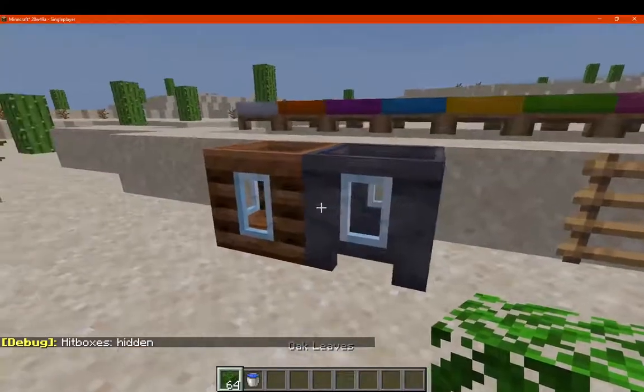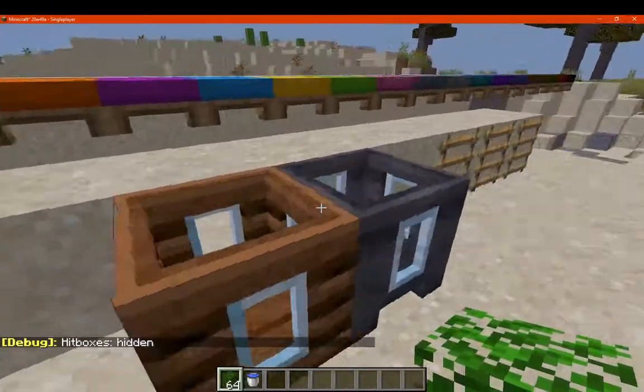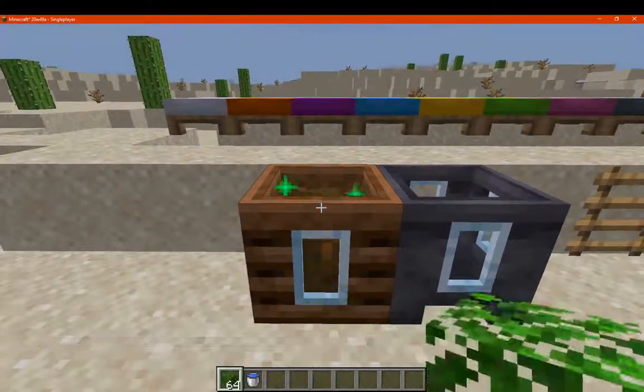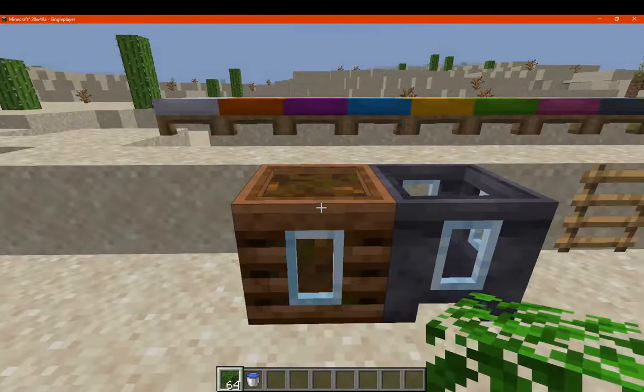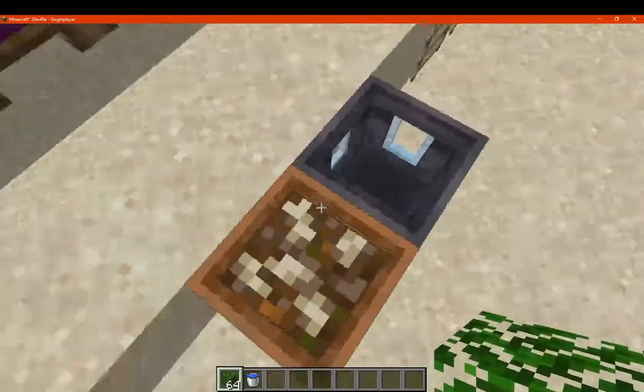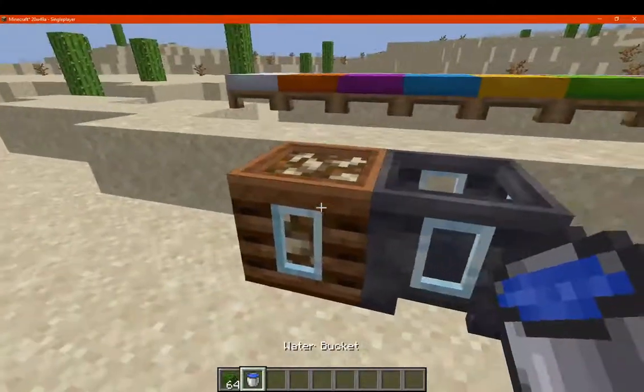Okay, so there we go — you can see the glass on the sides of each of these. If we just put in, say some leaves here, we can see that adding to the composter. You can see also that the texture of the stuff on the top also applies to the sides, which I actually never knew. So that's good to know.